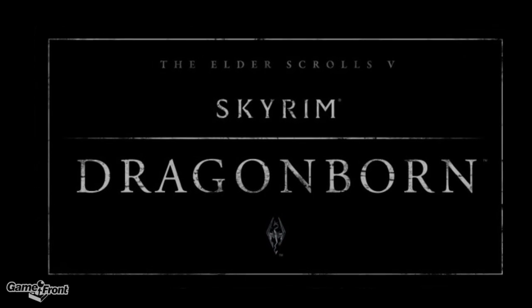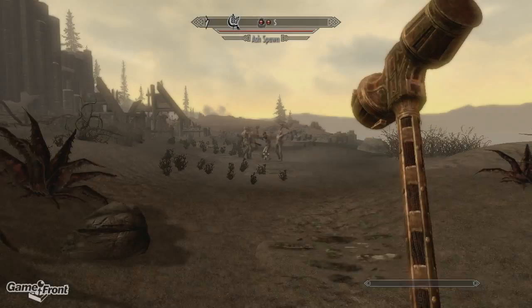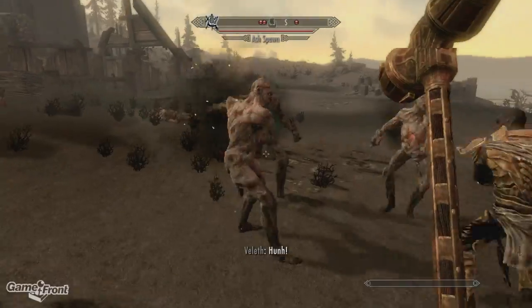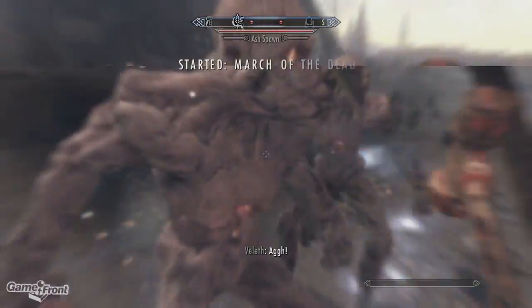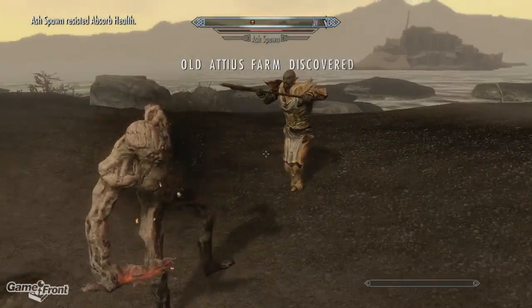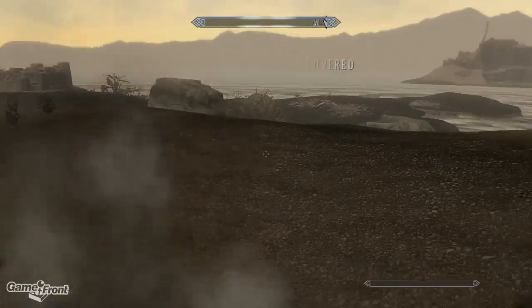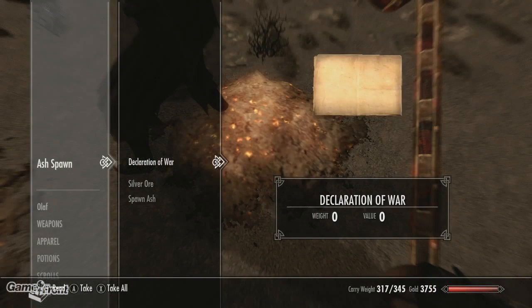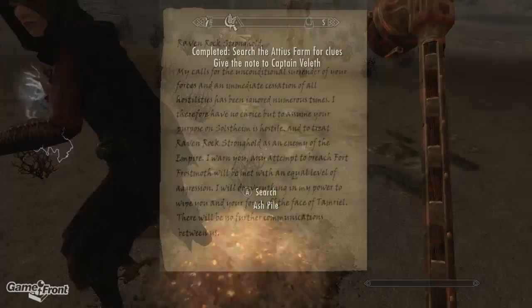This weapon can be found during the quest entitled March of the Dead, which can be obtained by heading eastwards out of Raven Rock and eventually running into a man fighting off a trio of Ash Spawn. Once he asks you to help him investigate the farm, simply examine the remains of the Ash Spawn to find a declaration of war.